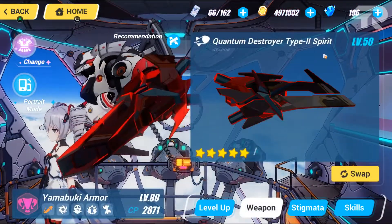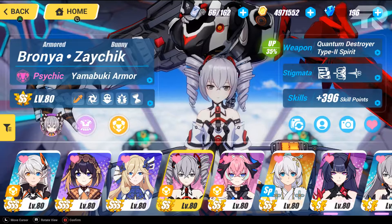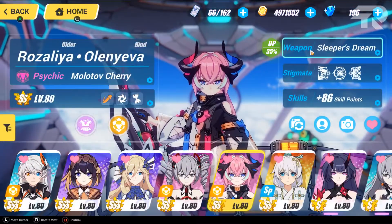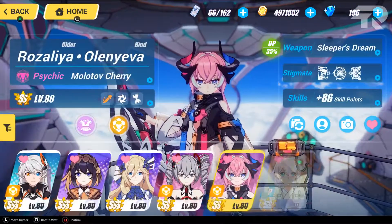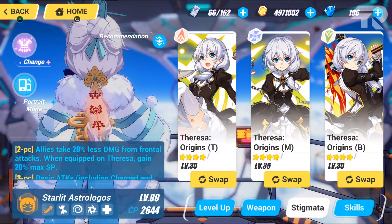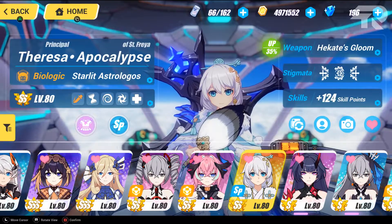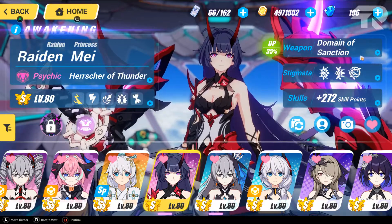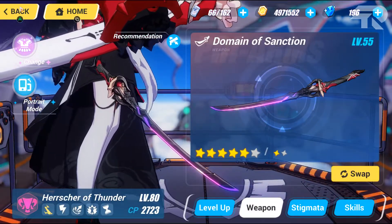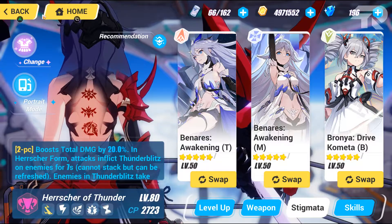I have Yamabuki Armor — I heard she's very important for physical damage dealers as a support. I only have one applicable stigmata for her. My Herrscher of Fervor is on its way — I still need more time to grind for it. For Delta, I have full stigmata and the pre-arm Sleeper's Dream. For SP Teresa I have the SS-rank version with normal stigmata and the Twilight Paladin's Cross. For Herrscher of Thunder I have Domain of Sanction — still need materials for the pre-arm — and two applicable stigmata, but not the bottom one since I'm not a whale.